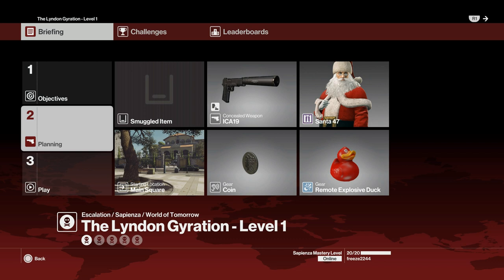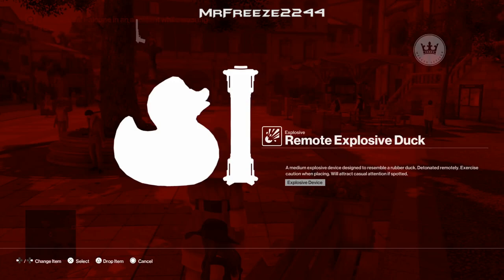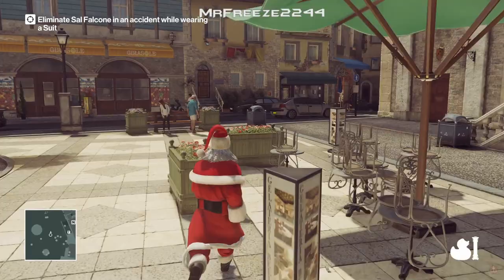For level 1 we're going to bring along our remote explosive duck, which is going to be the red one, along with our coin and ICA-19. We're going to wear any suit you want. It doesn't really matter. From the get go, all we need to do is go straight over to where the target is. Level 1 is very easy. The target is the private investigator in the main mission of Sapienza. His name is Sal Falcone.